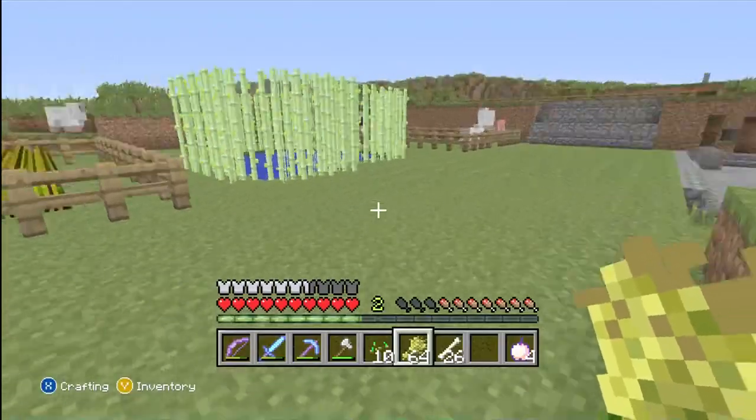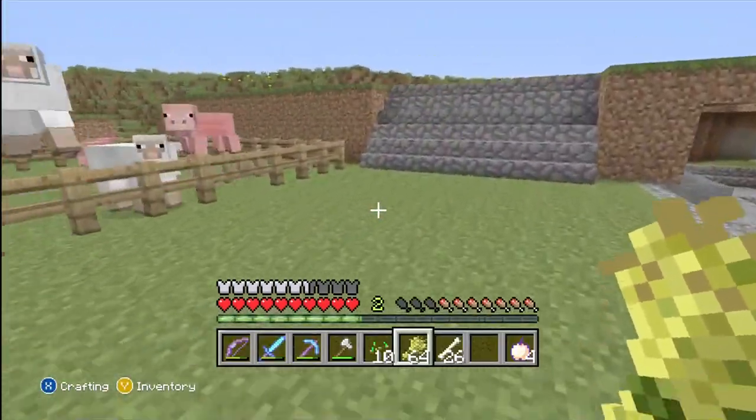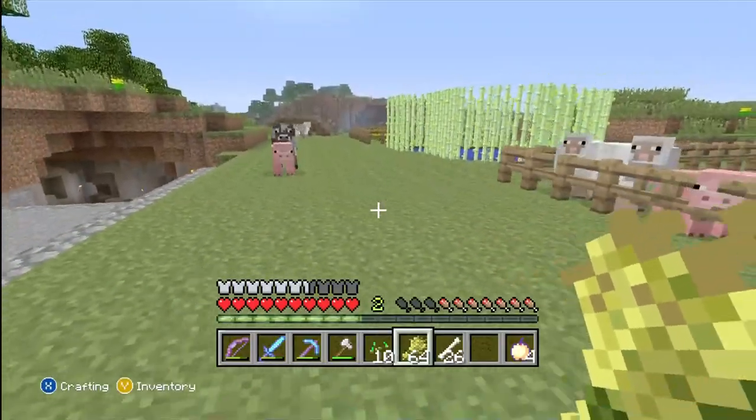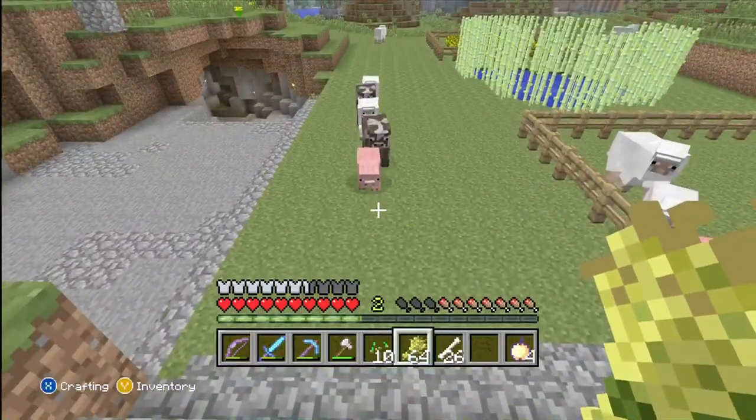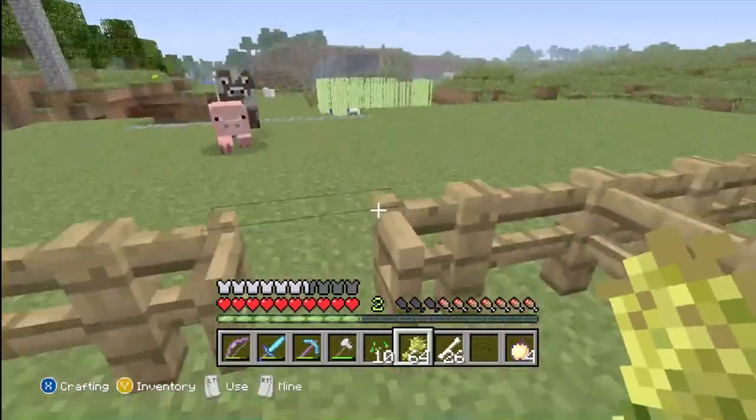Four out of six of those mobs you can actually breed, lure, and capture by using wheat. Those four mobs are cows, pigs, sheep, and actually mooshrooms as well.